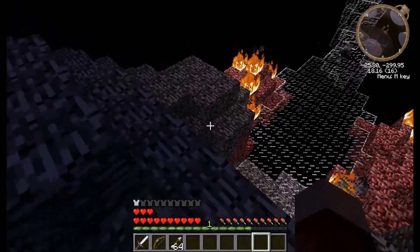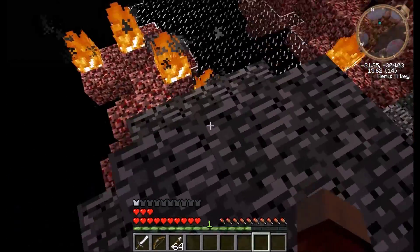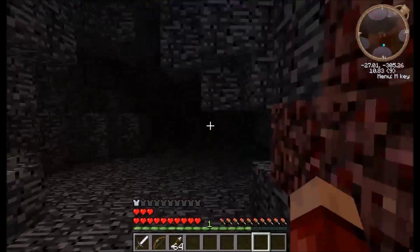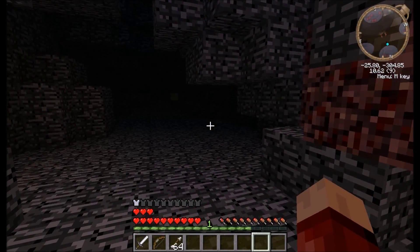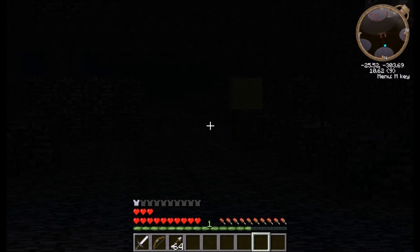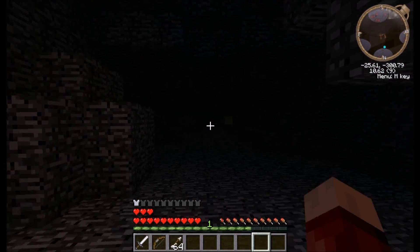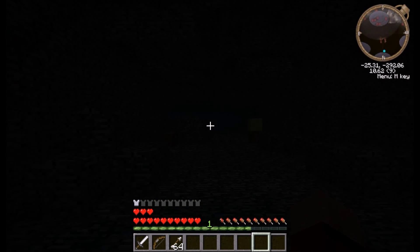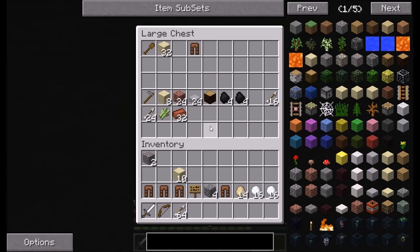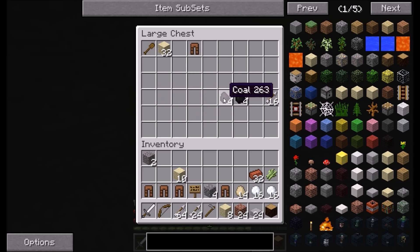There's glass in the netherrack inside that little cave. I'm guessing there's a nether portal in there — yeah, and through the nether portal is the hardest area of the game. There are a few chests in here actually — potion chests, spruce wood, stone. There's quite a lot of materials here.